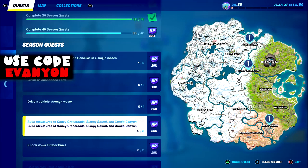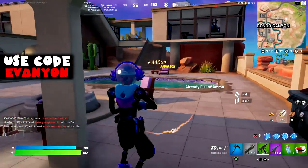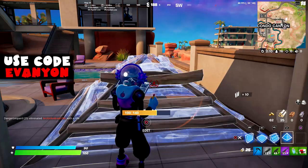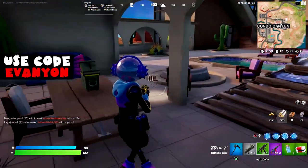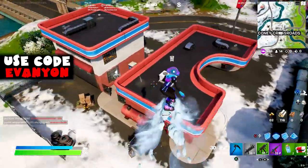Next we got build structures at Conic Crossroads, Sleepy Sound, and Condo Canyon. You just need to build one single structure. It takes a little bit to show the progress but it's just one structure. Doesn't need to be in the same match. Very simple.